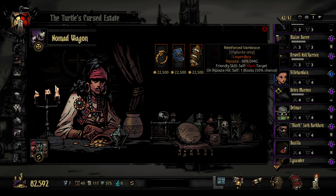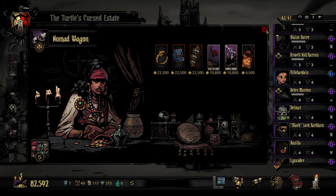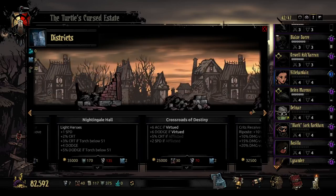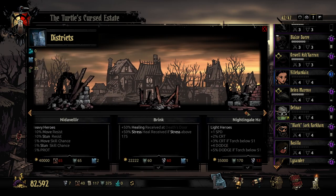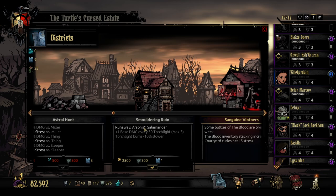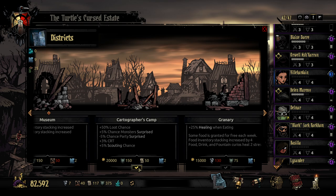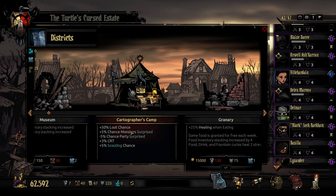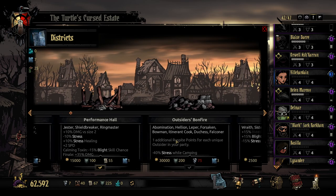Riposte minus 30% damage, friendly skill self mark — on riposte, hit self, one block, 50%. That's kind of interesting. I don't think any of those are the things we want right now though. So let's quickly take a look at more of these and see if there are any more that would behoove us to get right off the bat. Let's scroll through. What was the one that gives you bonus loot? That one sounded interesting — 50% loot chance. Let's take that. It's quite expensive but I think it's going to be good.